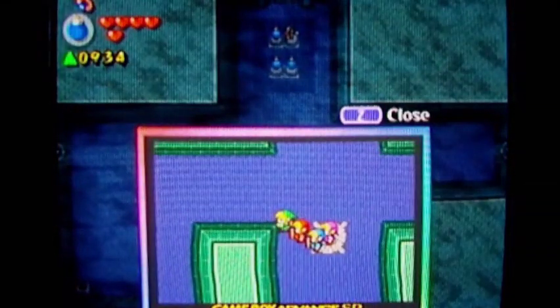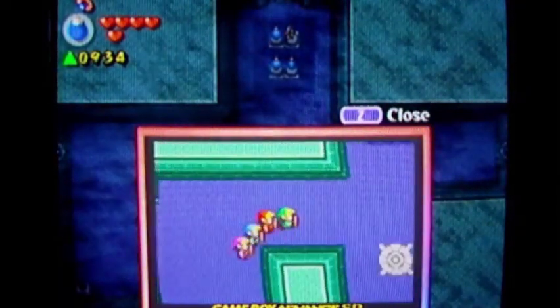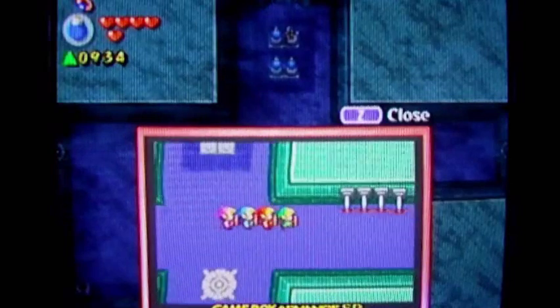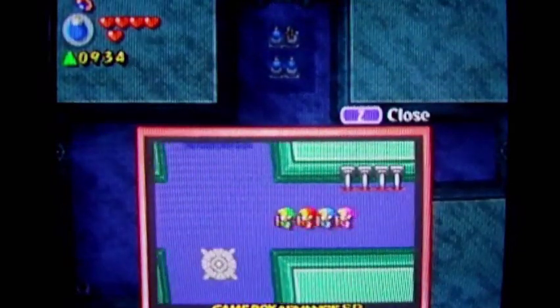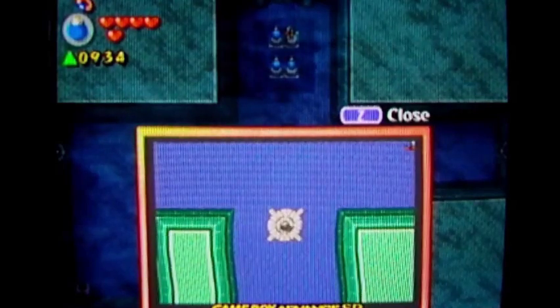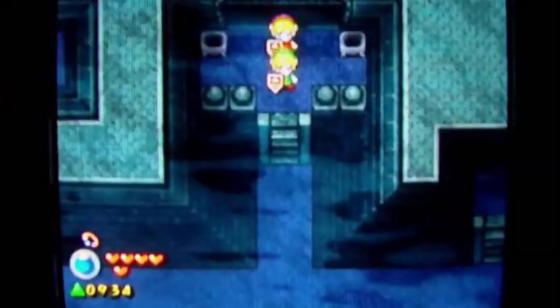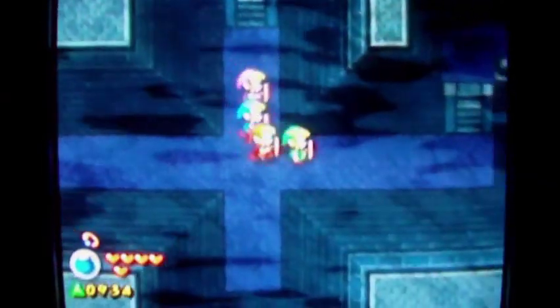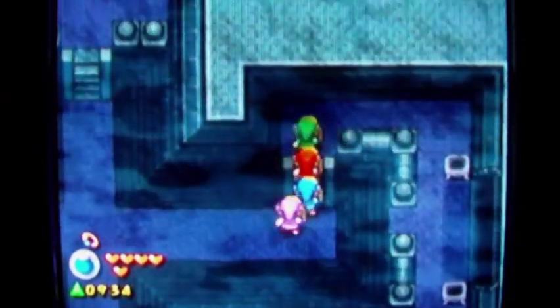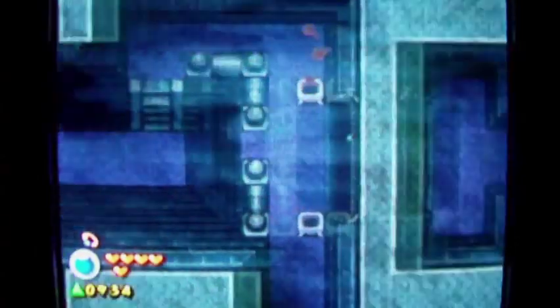Let's see what else I can find in the dark world. I just wanted to get those force gems to up my total before continuing on. There are some torches I can put fire into. Okay, nothing else there — that was a bit of a waste of time. I can now blow stuff up, which is awesome. Let me see if I can light torches with bombs — I doubt it though.